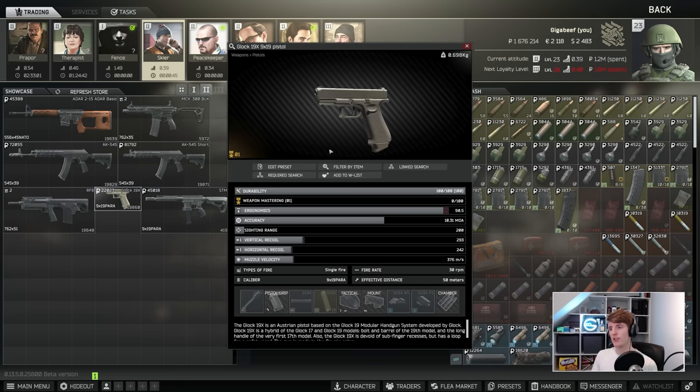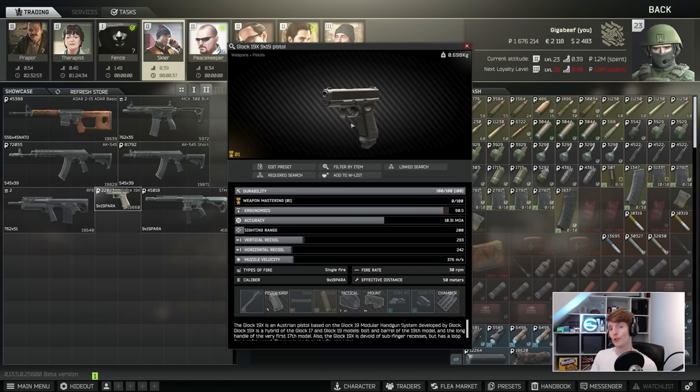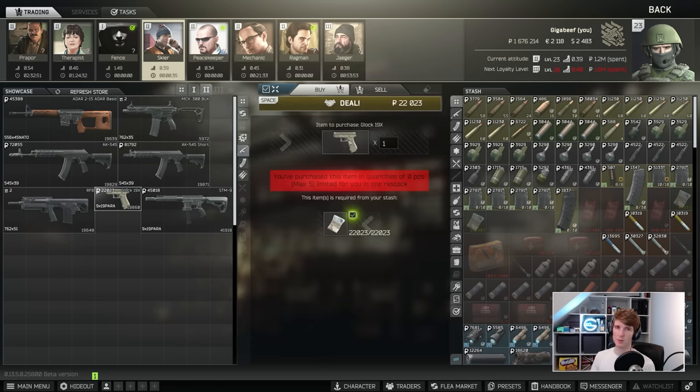The Glock 19X is another Glock — it's compatible with a few different types of magazines and comes with a 19-rounder by default. If you like Glocks, you'll probably like this as well. There's not much more to say about it.